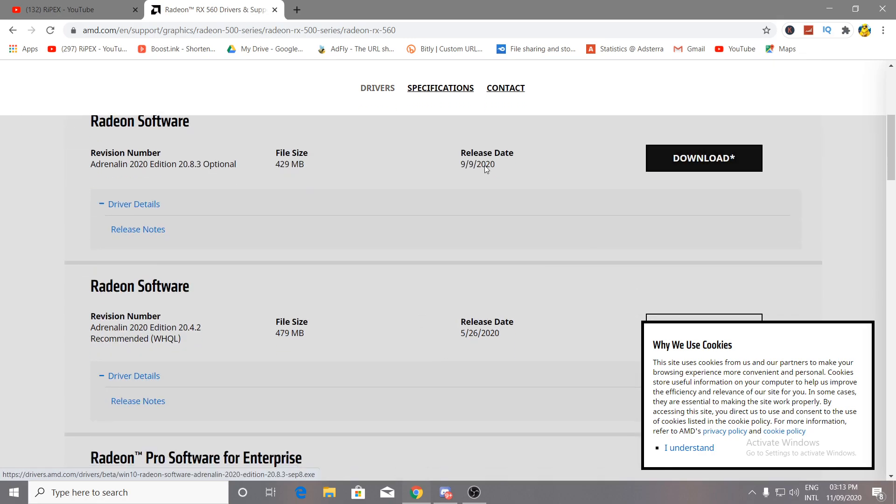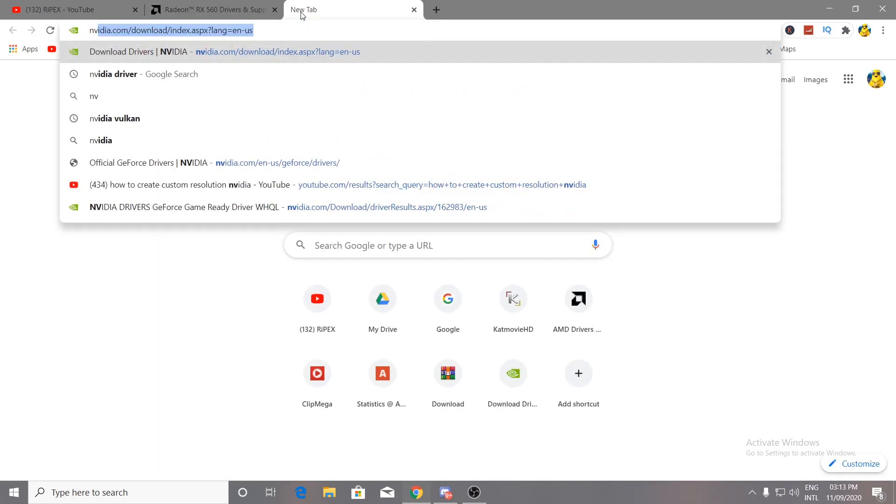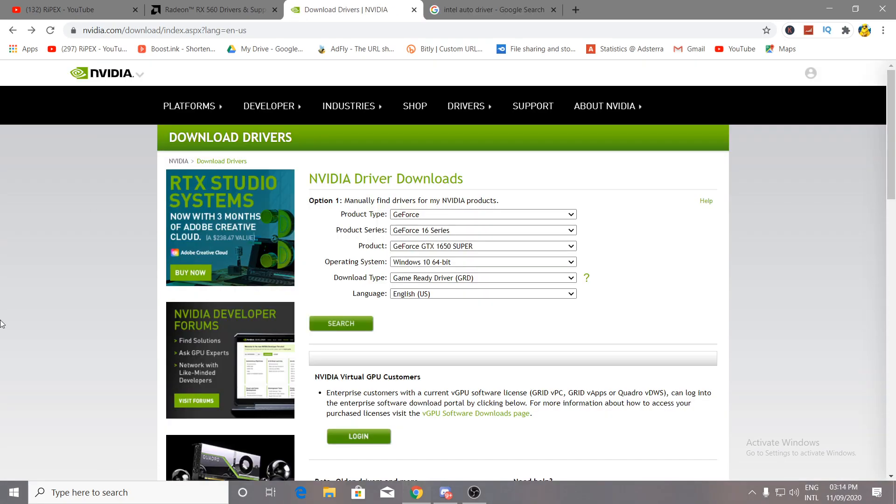For NVIDIA, go to the NVIDIA driver download site. Select your product type — for example, GeForce. Then select your series, such as the 16 Series, and your product, such as the GTX 1650 Super. Select your operating system. The most important thing here is to select the Game Ready Driver. Click Search and download the driver for your PC.